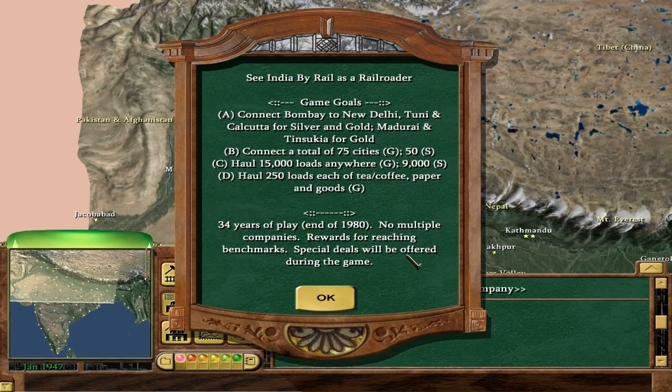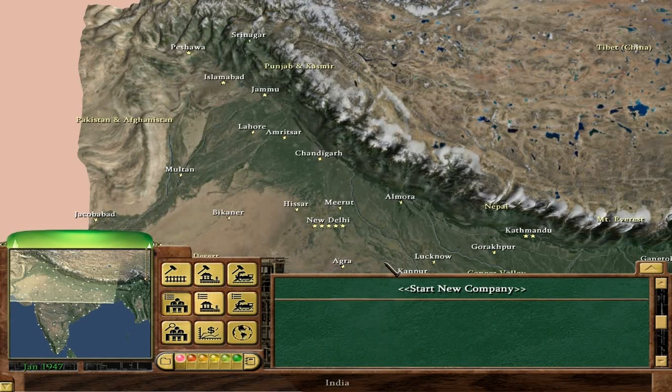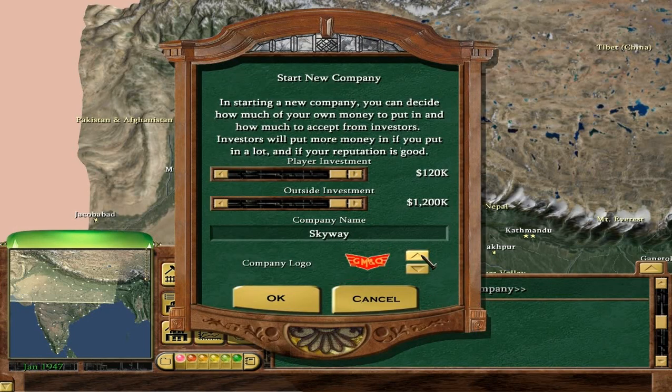No multiple companies; rewards for reaching benchmarks, though it doesn't say what they are — I imagine they'll become obvious as we play. Special deals will be offered during the game. Simply for fun, we're going to name the company the East India Railway Company — like the historical East India Trading Company, sort of. We start with 1.32 million.